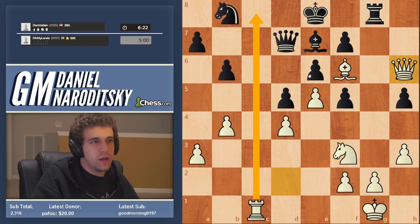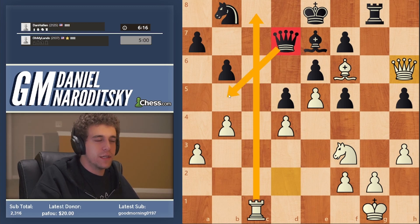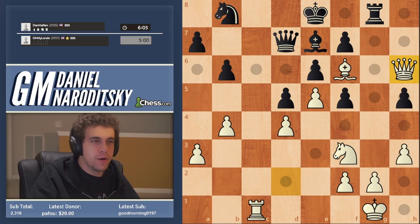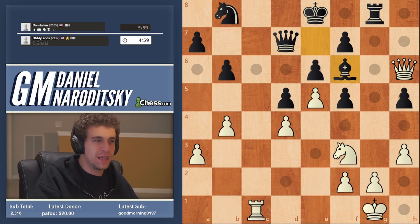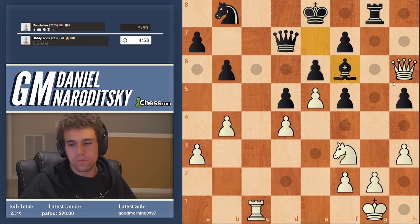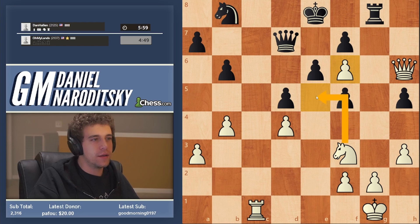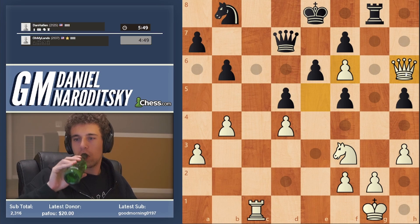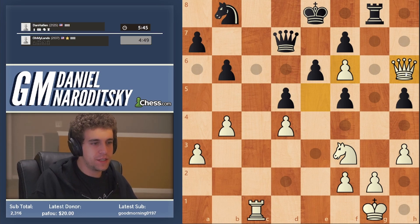Do you see how we've gotten control of the key artery - the c-file? Once we've done that, black is essentially tied down. The queen cannot move because we will infiltrate. This is a classic example of playing on both sides of the board: we played on the queen side, did sufficient damage, and now we're transitioning to the king side where black is at his most vulnerable. We have many ideas - first of all simply taking on h5. Let's get this beautiful juicy square on e5. We have some very pretty ideas hanging in the air.